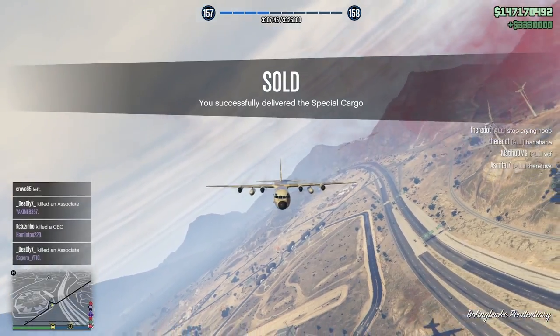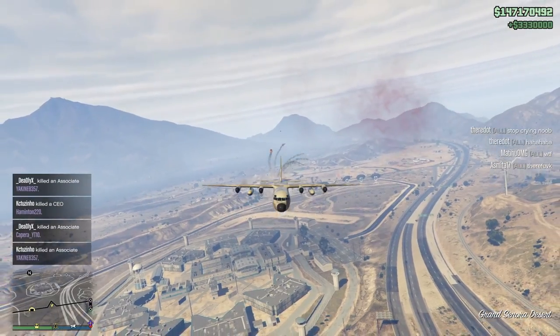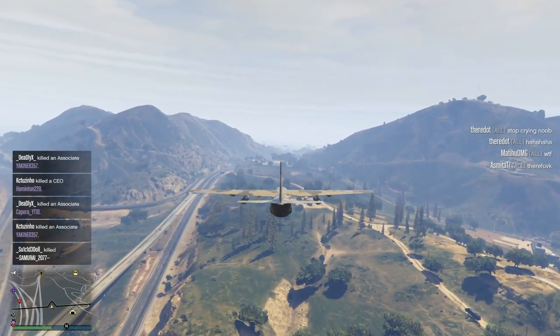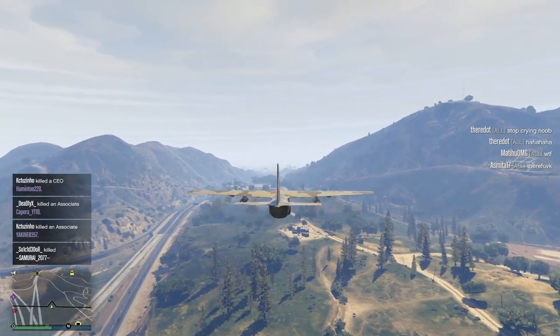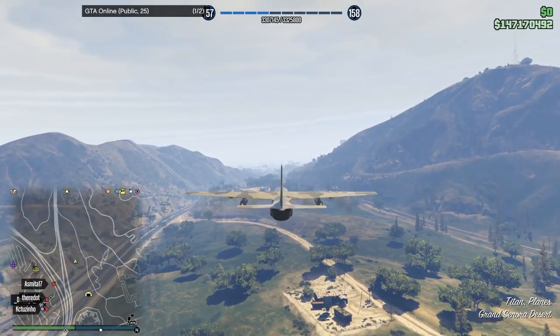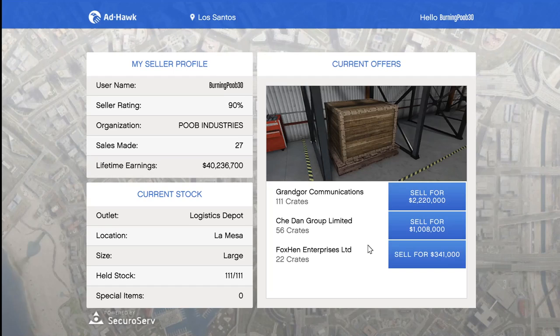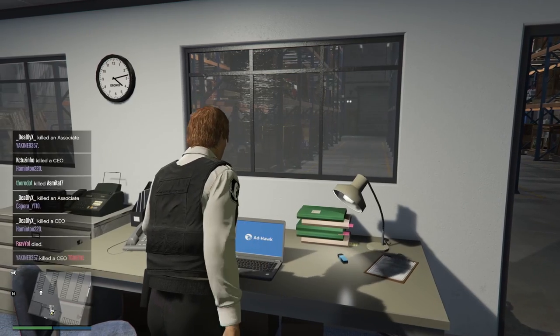Imagine trying to kill me and it does nothing, because obviously this is a Titan with an armor upgrade on it as well. Goodbye losers. That is another 3.3 mil added to my account. Off to sell another crate warehouse.